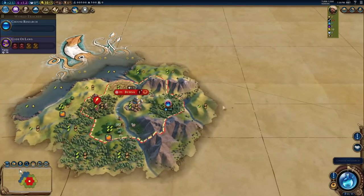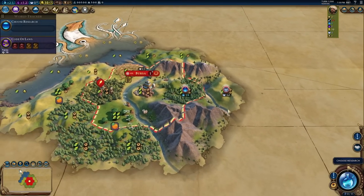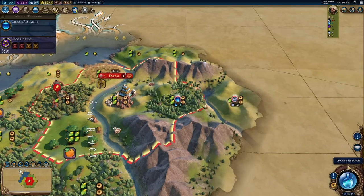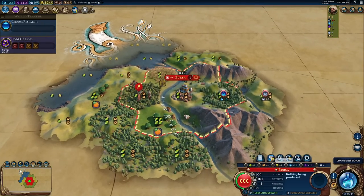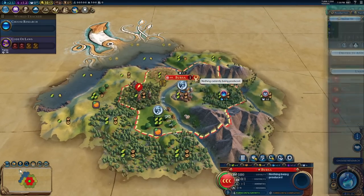It looks like we've got at least a plus-two holy site that doesn't have woods on it, which means I don't need mining - that's really good. On these true start location maps you often see a really good plus-five holy site, but this one would require mining first, which we don't want to do. We've got a four-food tile so I'm going to work that immediately to get my second population. I'll get a scout out as usual to start exploring.